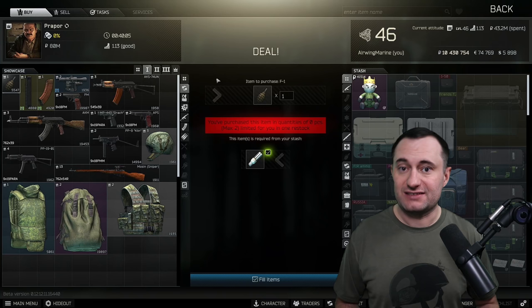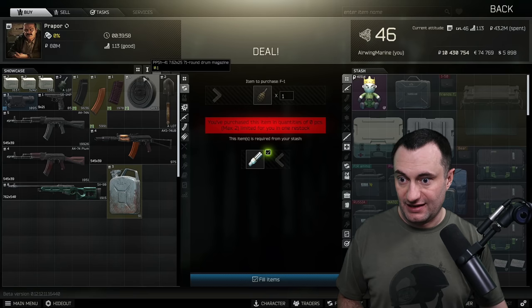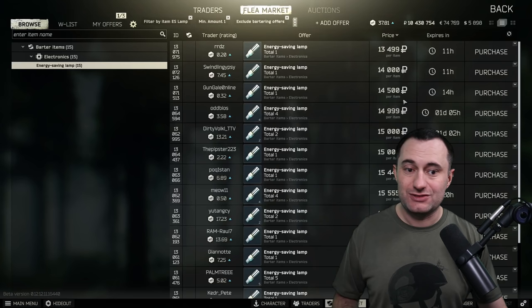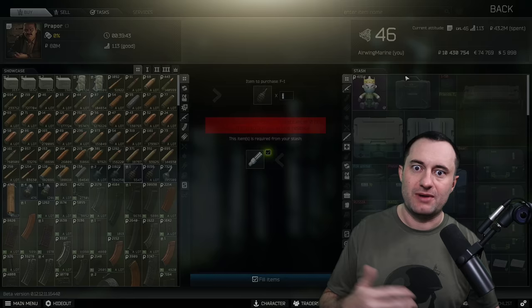On top of that, you're limited to three F1 grenades from Prapor — I've already bought out my three. If I wanted more, I can go buy an ES lamp. Usually they're more expensive, but at least it gives you access. Right now ES lamps are 13–14k, but sometimes you can get them for 10k, which is cheaper than buying the grenades themselves on the flea market.